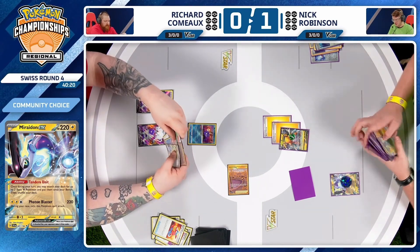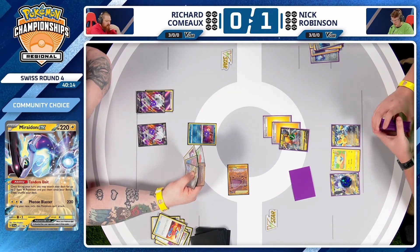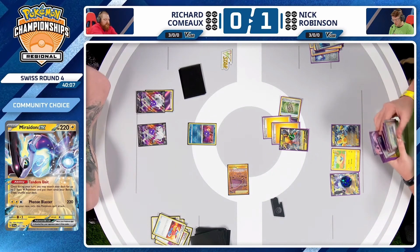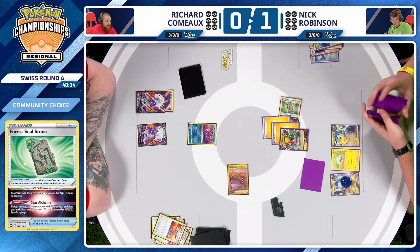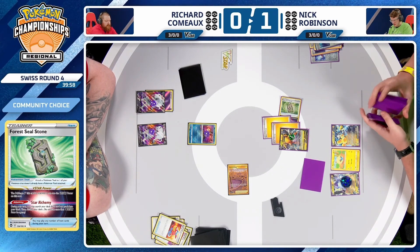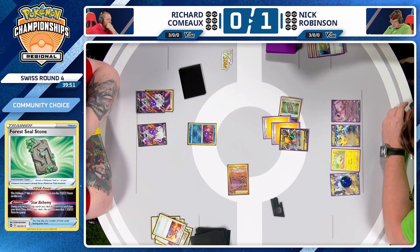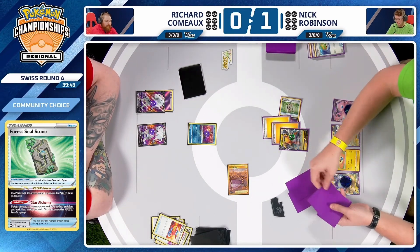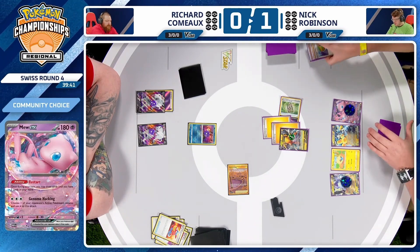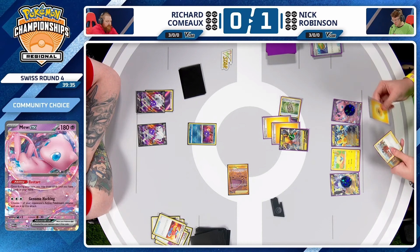We'll see that Void Return — the free attack on Hisuian Zoroark V — dealing 30 damage and switching to the bench. Nick, with a pretty solid top deck, does find a Peony, but it's no longer turn one. Squawkabilly is normally your best combo with the Peony play, but Nick just can't really do that. There's Bravery Charm being attached to the Raichu V most likely. And there's the Mew EX Restart — 20 damage should go onto the Mew.